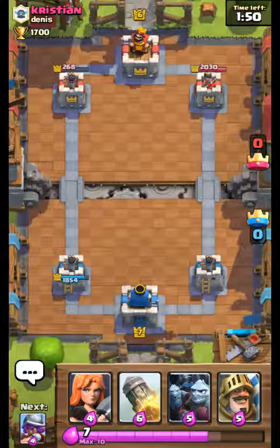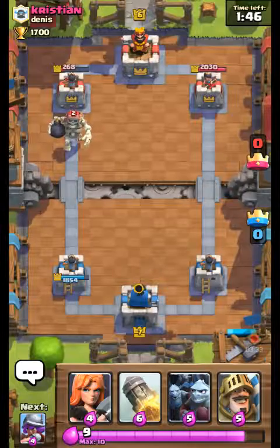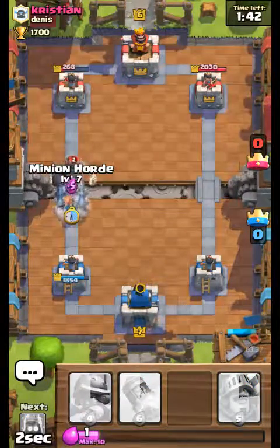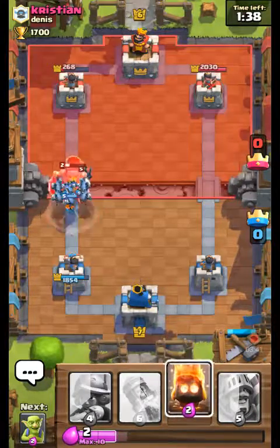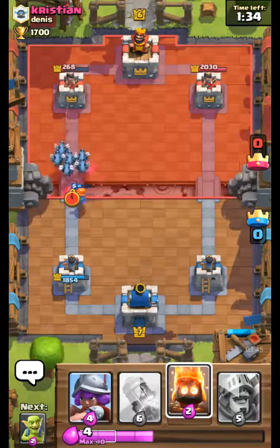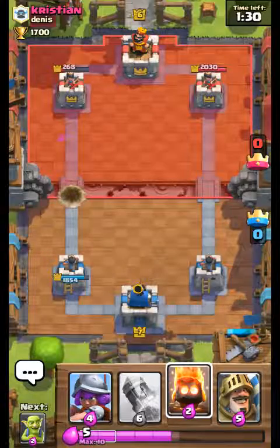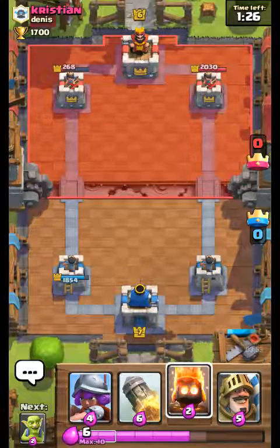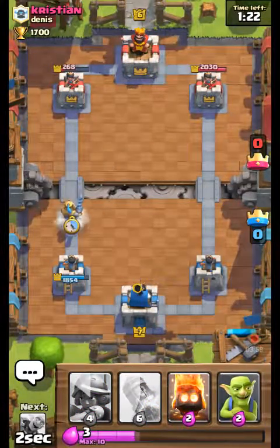I got the Prince again and the Minion Horde. They got a Giant Skeleton, so we're going to put down Valkyrie, Minion Horde. I'm going to save this rocket for that tower, just so they act like they're defending but they don't really know I have the rocket.